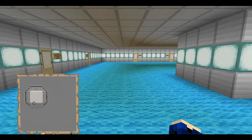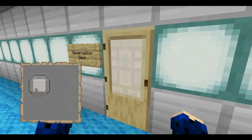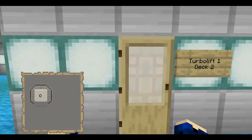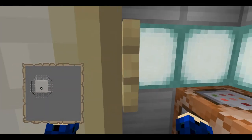The observation deck is where you can see out the back of the ship. If you're in there for any reason other than to look out the back window, you kind of need to get a life.